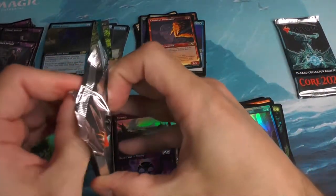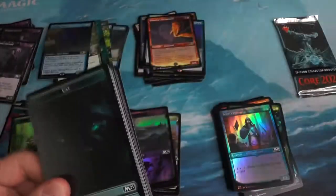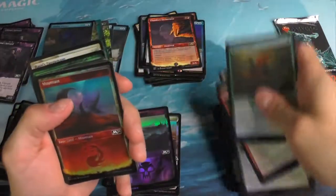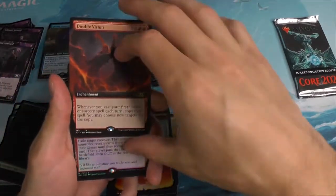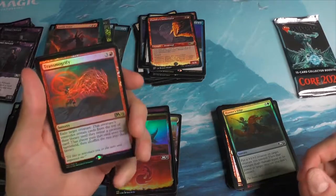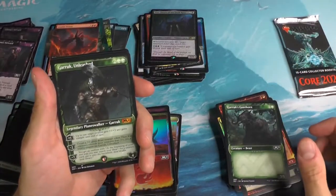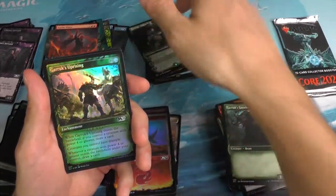We've got two packs left. Hope you've been enjoying your time with the Smooth Magic here. I've certainly enjoyed having you here and I encourage you to stop back in again for some real chill booster box openings. We've got the Double Vision Extended Art next to the Transmogrify foil. The Veto foil. Garrick Unleashed — mythic. I do feel like we've gotten quite a bit of Mythics this box.